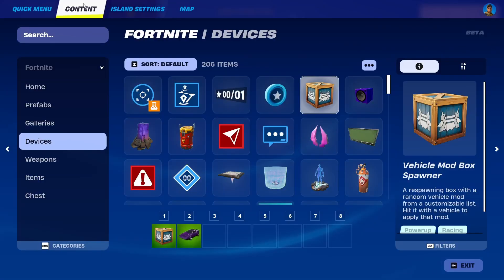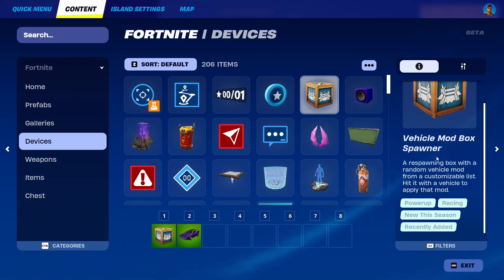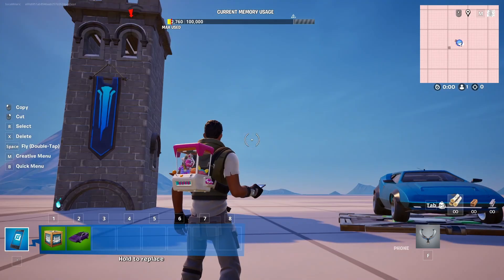Right now I have one of these selected, but you can find them under Devices. As you can see: vehicle mod box spawner — a respawning box with a random vehicle mod from a customizable list. Hit the vehicle to apply that mod. Sounds simple enough.